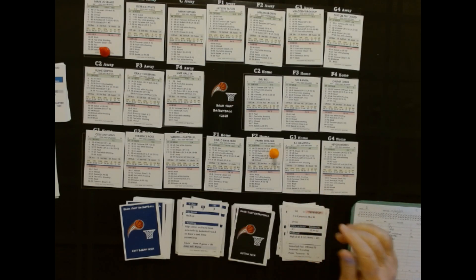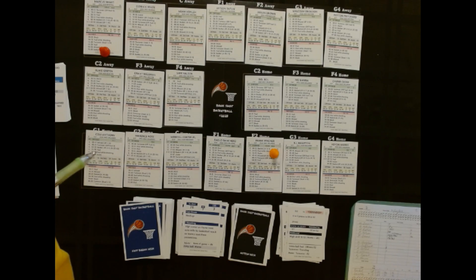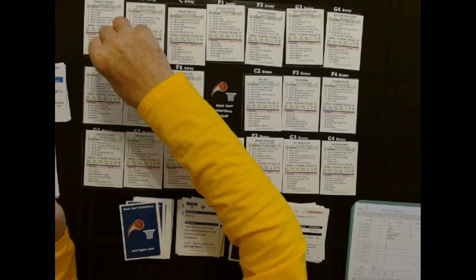He's going to F2 with this one, defended by Marcus Smart. We're going to be checking on the green card. 76 — and that's a missed shot. The rebound — high at G1, home plus D6. So Derek White is getting the rebound.